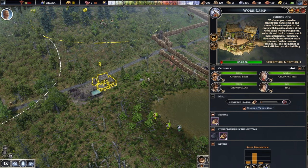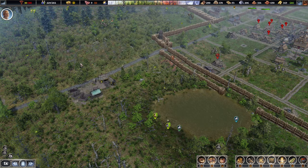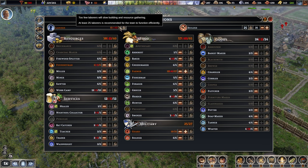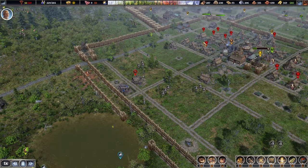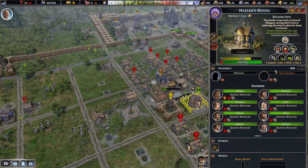The work camp is missing a worker — we'll take another one then. Let's have a quick look again. Farmers, that's fine. Foundry men, I guess it's okay. Minus 11. I guess they might be a little sick then. Maybe we should have this building operational again, so let's do that.